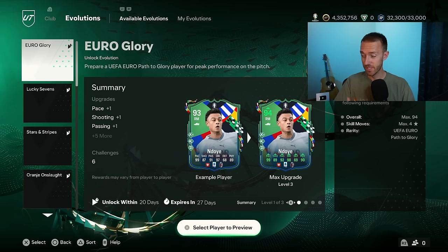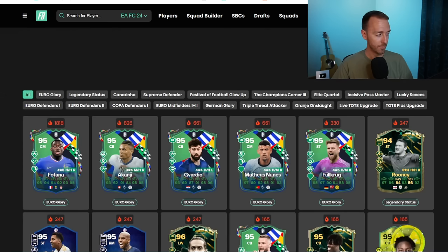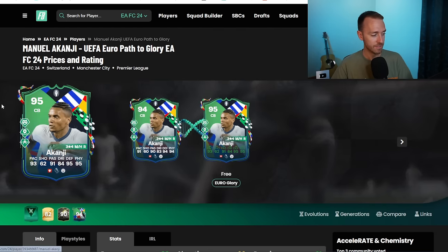Of course, because Germany and Portugal did not win, they did not get the upgrades. There's still technically that potential with a Kanji. If Switzerland are able to pull it off today, you could put a Kanji into the Evo, and then he would become a 95 rated card on his own if you got the Evo done. Before then, I think he would go from a 95 to a 96. The max rating is 94. If that player who's in it is a 94, gets the plus one, you get that extra boost.